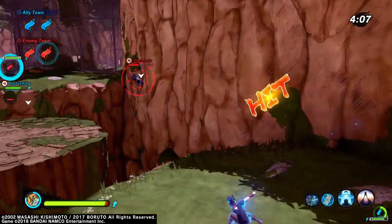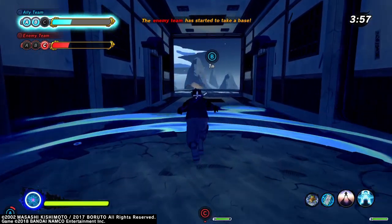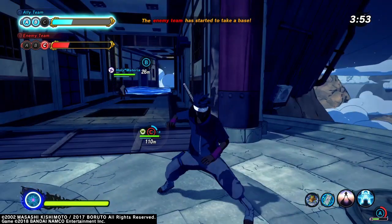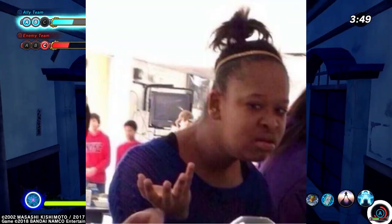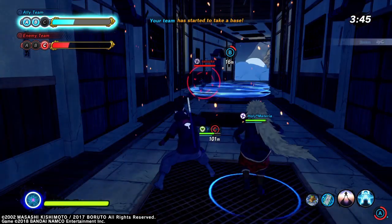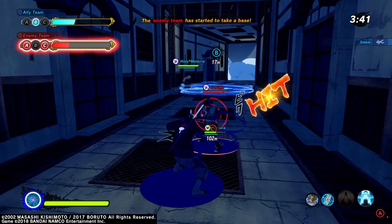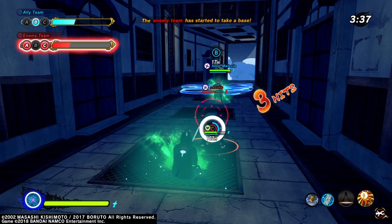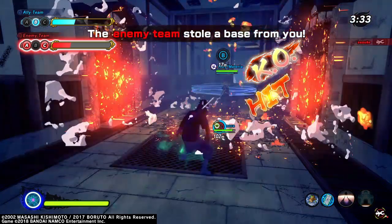This Tactical Tuesday we'll be going over the Nara Clan Signature Technique Shadow Possession Jutsu. So if you're a heal type that wants to set up deadly team combos with your friends, turn your shadow into your deadliest weapon, or you just love that high IQ ponytail that all Nara Clan members wear, then this is definitely the video for you. Stick around to the end of the video to see some deadly combos you can perform with your friends. Let's jump into this week's episode of Inada's Shinobi Tactics featuring Holy Materia.